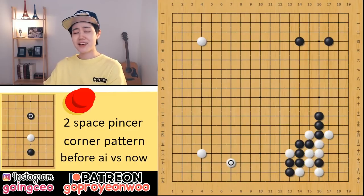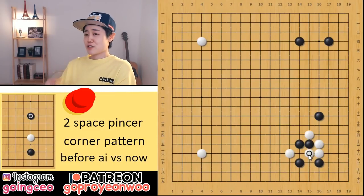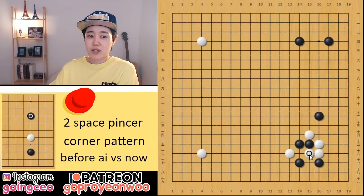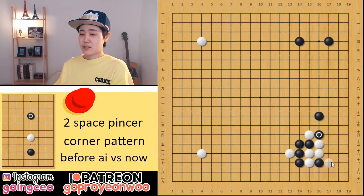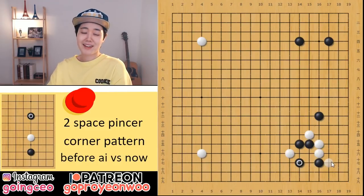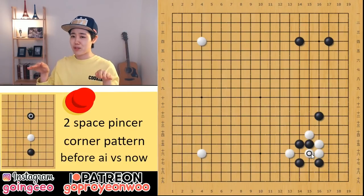It's a very funny thing: before AI, when I was learning, my teachers always said never ever go out there, because after that the corner is too small and the outside is so thick — it's terrible for white. So even professional players didn't play this move. But the funny thing is, after AI said you should go and cut, the corner is so big, and now everybody plays like that.